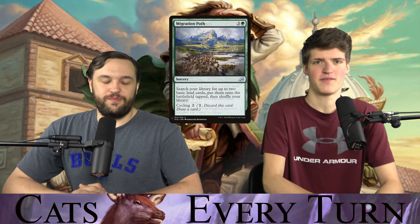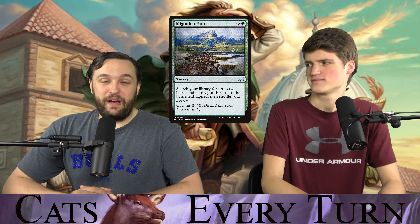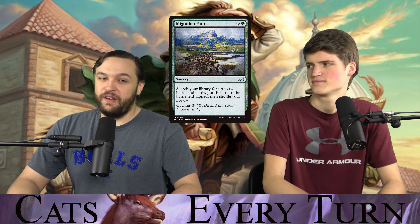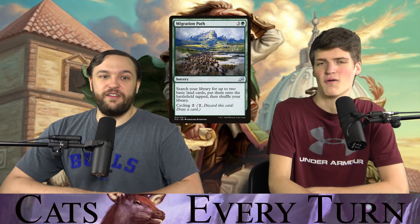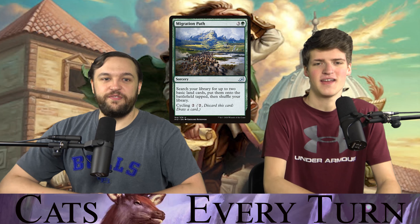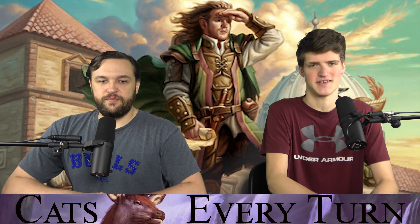Other cyclers: Beneath the Sands is two and a green — search for a basic land or cycle for two. Migration Path is three and a green — two basics, cycling for two. And Explosive Vegetation — we're not a huge fan, but when cycling has upside in your deck, Veggies with cycling becomes very good. You don't need the card? Great, it becomes half a cat.